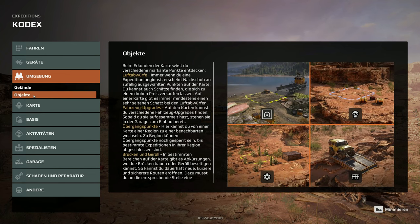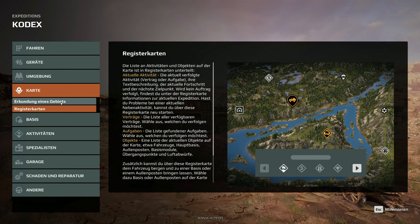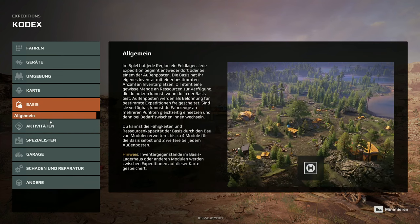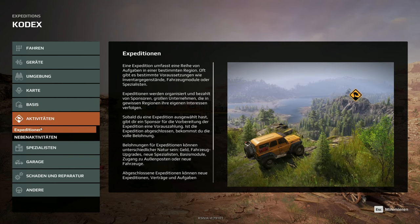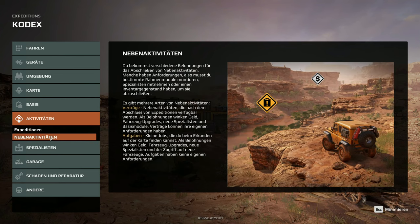Das Fernglas ist meiner Erinnerung nach auch neu. Wenn man dieses Gerät benutzt, wird der Fernglas-Modus aktiviert – dann zeigt er wahrscheinlich auf der Karte mehr an. Umgebung, Gelände, Objekte. Erkundung des Gebiets mit der Karte – das kennen wir ja schon. Im Spiel hat jede Region ein Feldlager. Jede Expedition beginnt entweder dort oder bei einem der Außenposten. Die Basis hat ihr eigenes Inventar. Abgeschlossene Expeditionen können neue freischalten. Hinweis: Scheiterst du bei einer Expedition, verlierst du die Vorauszahlung – das ist sehr ärgerlich.